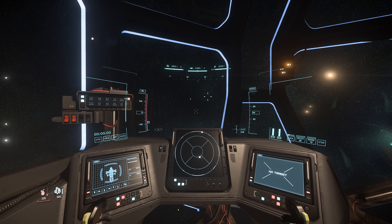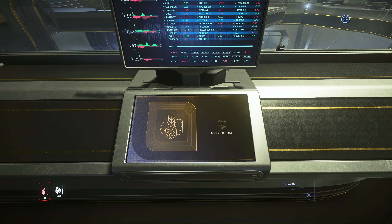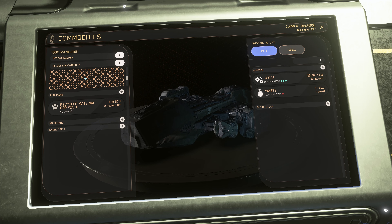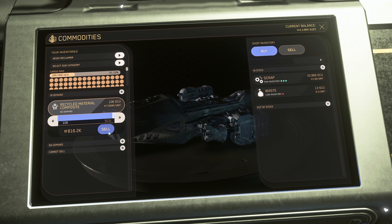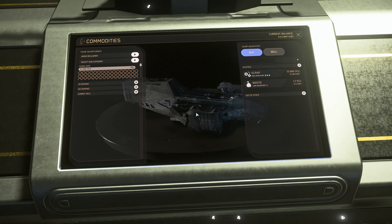Now let's go to the station and sell them. We have 106 SCU boxes — that's a lot. Let's see how much we can sell. 816k — that's nice, almost 820k. Purchase successful. Transaction complete.